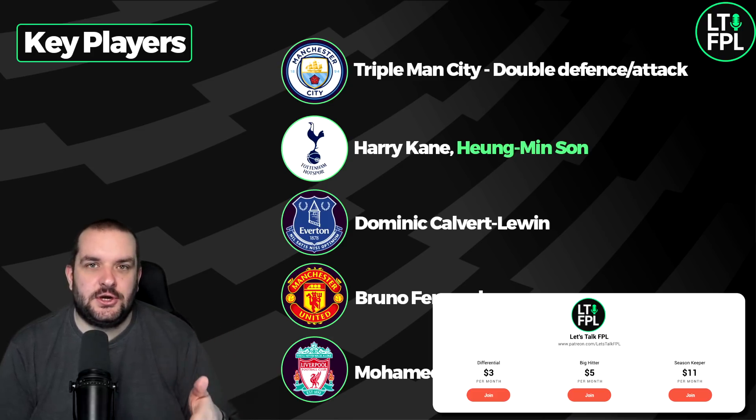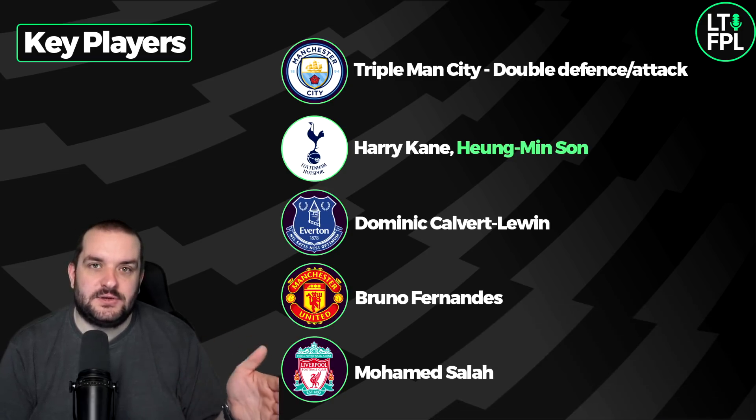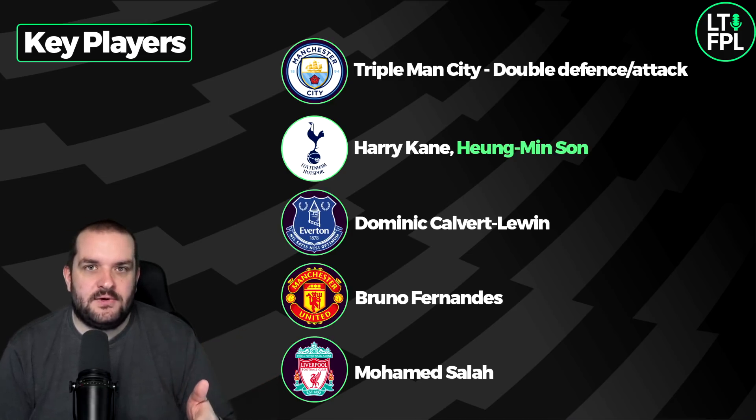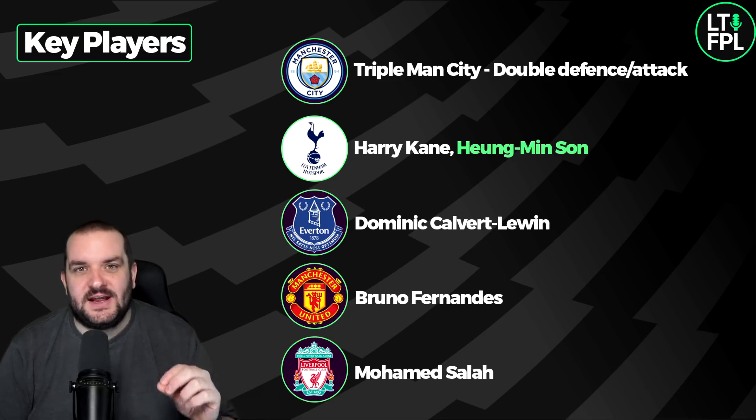Harry Kane and Son — I think the fixtures are good enough to warrant the double-up, and the draft I've put together is thinking about blank game week 29 as well. Kane and Son would probably both be in for me, but when we do the tinkering part I'll talk about other players that could go in instead. Calvert-Lewin I've spoken about already this week — there's potential for Everton to have a double game week in game week 28, and this week Everton have the best fixtures: Southampton at home, West Brom away. Calvert-Lewin is definitely in my squad as a key player.